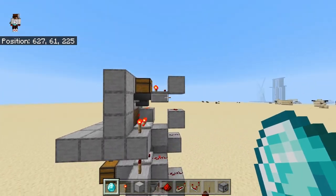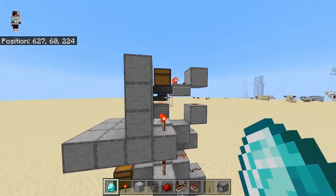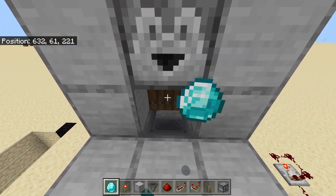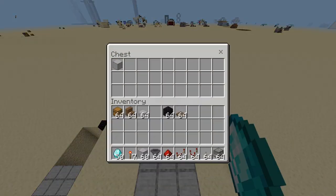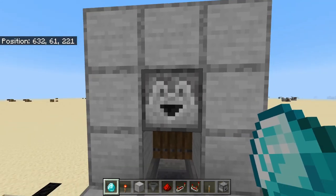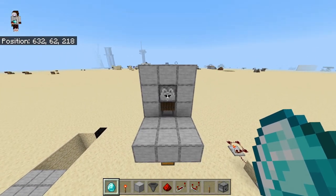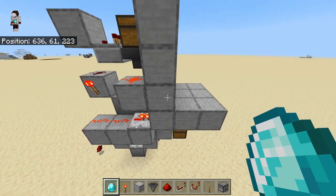As you can see, it's really small and simple. Down here is your chest with your payments — I chose diamonds — and here's your stock. I have some smooth stone in there. If you throw a diamond in, it will take the diamond and you get your item. Now we're out of stock, and if you throw something in, it will not accept the diamond. Your customer can just take the diamond back.